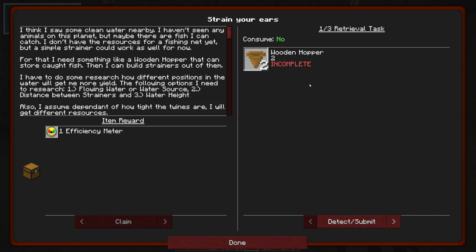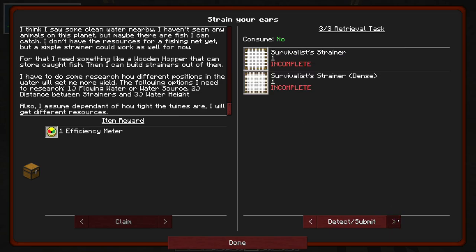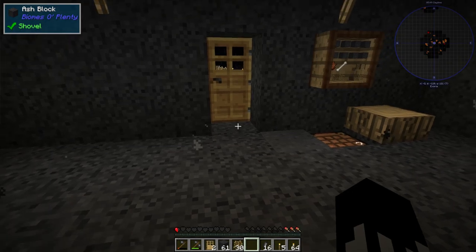The next quest is 'strain your ears.' I think I can get some mud with this one. I think I saw some clean water nearby. I haven't seen any animals on this planet, but maybe there are fish I can catch. I don't have the resources for a fishing net yet, but a simple strainer would work for now. I need a wooden hopper that can store caught fish, then build strainers out of them. Different positions in the water give more yield - flowing water, water source distance between strainers, and water height all matter. Different strainer types get different resources. First I need two wooden hoppers, two strainer bases, and then some strainers.